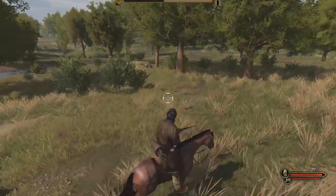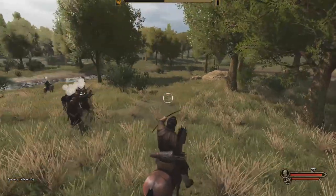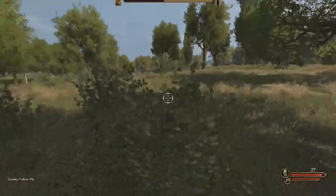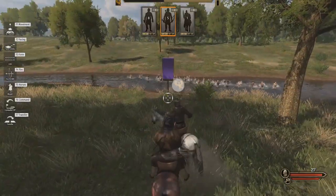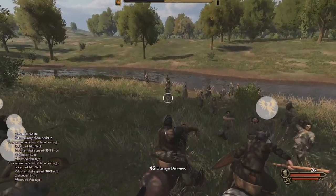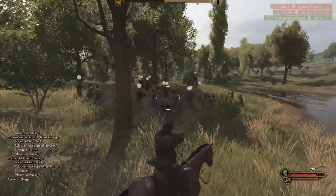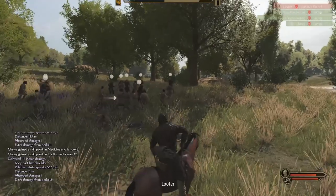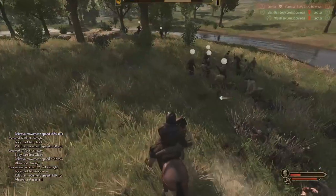We have the high ground here, so I set up the footmen, have the archers hold, and have the cavalry follow me. The infantry marches up to meet them, and then I let the cavalry run loose. This might be pretty bad — I need to be careful and keep as many enemies off my men as possible.